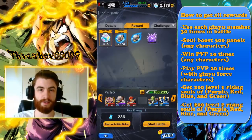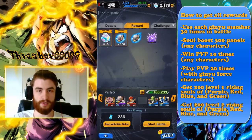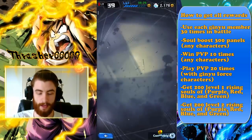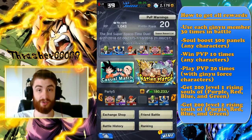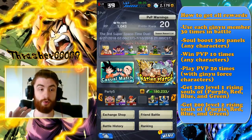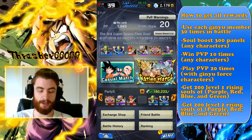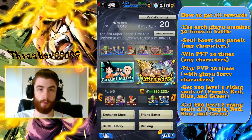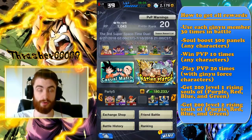The Soul Boost panel stuff is self-explanatory as you're blowing through Rising Souls. Just throw some boosts into these Ginyu Force characters that you're going to have to get to level 1000 anyway. For playing PvP 20 times with Ginyu Force characters, go to PvP and just do casual matches because those count and you won't get beaten as badly as in rating matches. To win your 10 PvP matches you can continue doing casual matches, though you may want to switch off Ginyu Force unless your whole team is fully outfitted with equipment and at level 1000. To win PvP 10 times you don't have to use Ginyu Force characters.